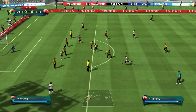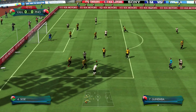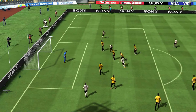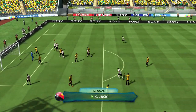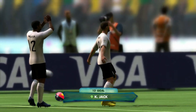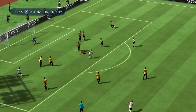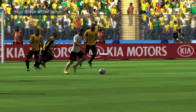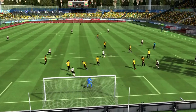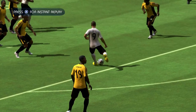He gets tackled, goes for the strike and off the post — unlucky! Back to me, strike it — yes, it went in! That's Jack again. Jack has been so important in this qualifying run and the friendly matches as well. He scored his first qualifying goal and that was such a nice finesse shot — it left the keeper standing. The finesse shots on this game are way more realistic than 2010.